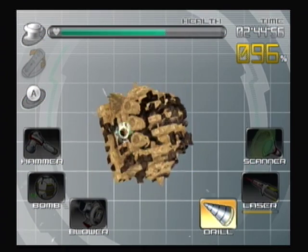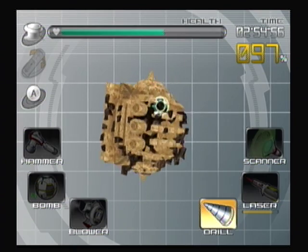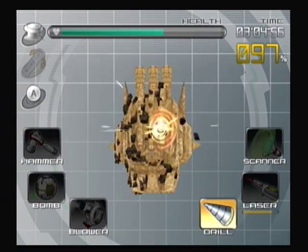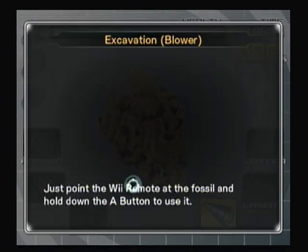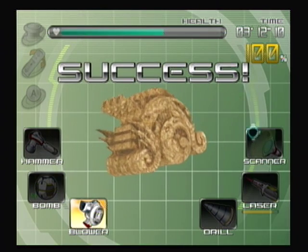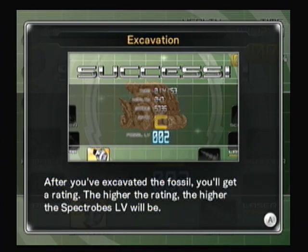Let's just get rid of some of this stuff and hopefully get the next tool sooner or later. The next tool is actually really easy for all these small chunks. You have to use everything a certain amount except for the bombs — use it once. I honestly think the bombs are only good for excavating minerals. The blower is one of the most easy things for little chunks — you just blow them all off. I guess you do have to get it 100% in this game. When you get them 100%, they are higher level, and you get ranked and scored — C rank. Fossil level 2. Not too good, but it's worth it.